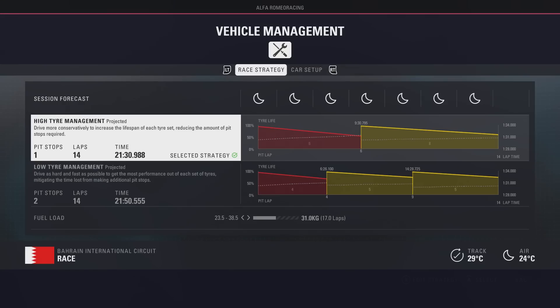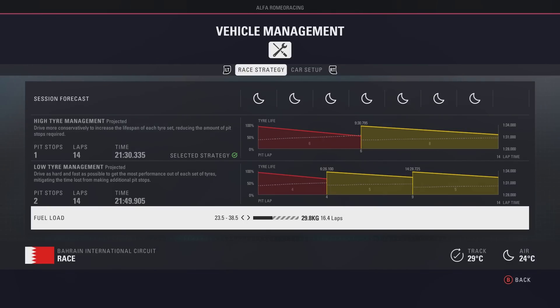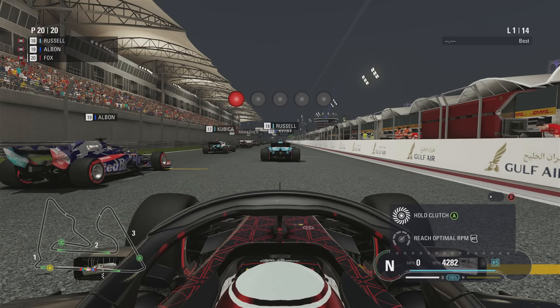We're on the grid here to start the Bahrain Grand Prix. Casual one-stop strategy — nothing's going to change on that end. We are starting from well back on the grid again, so let's get ready for the five lights and just see what we can do in this race.